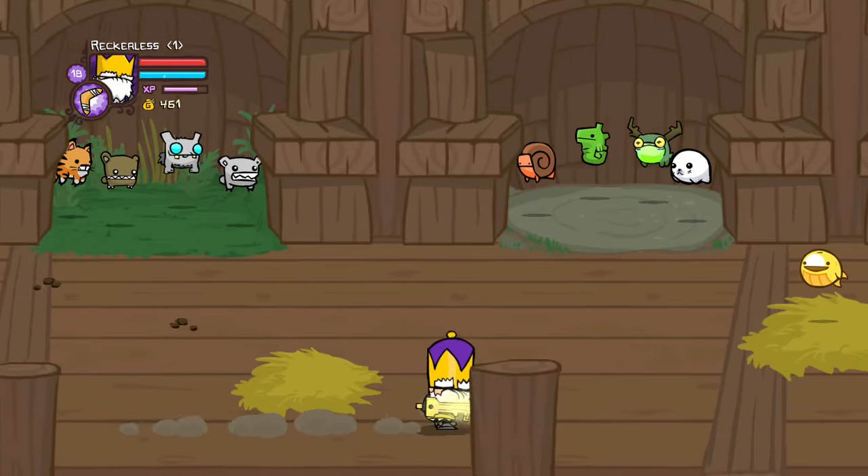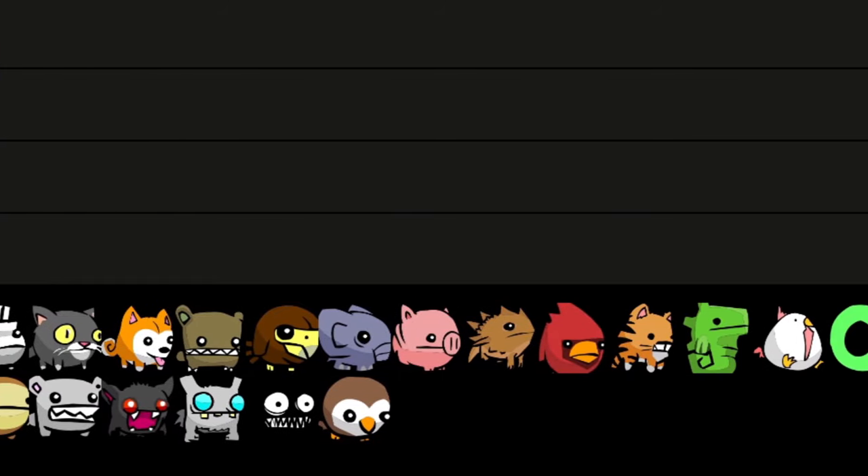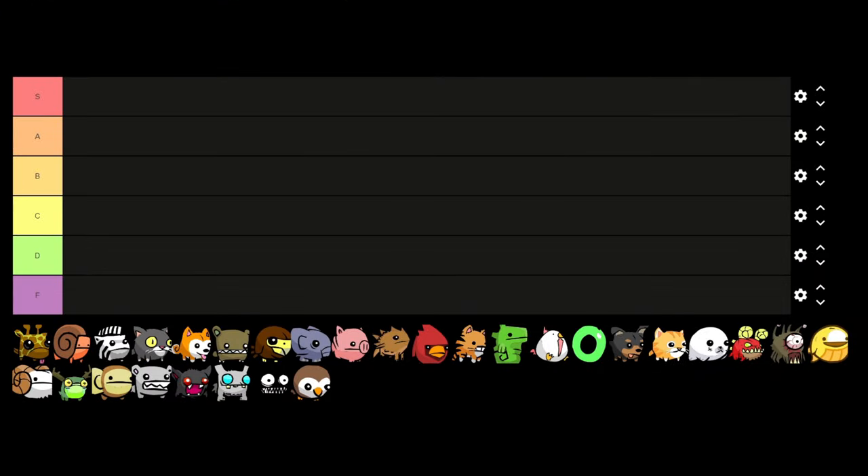There are 29 animal orbs in Castle Crashers. Each one has a unique ability and today we'll be tier listing them. Right, let's begin.